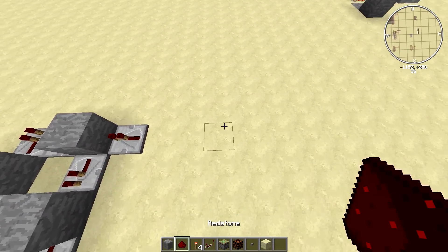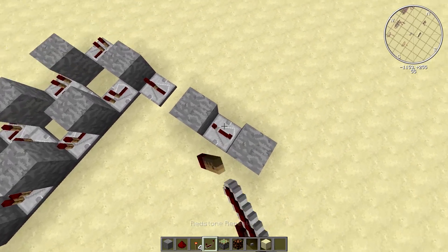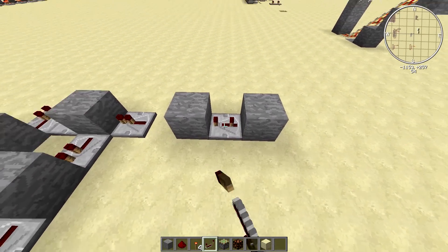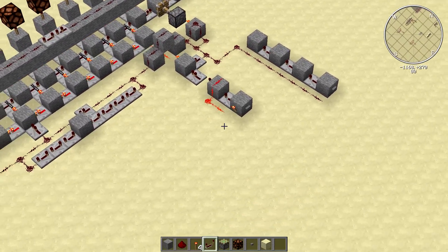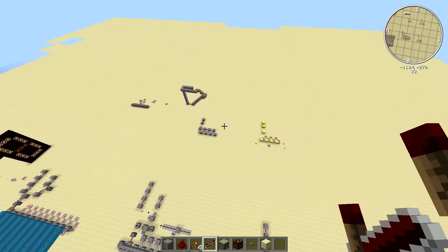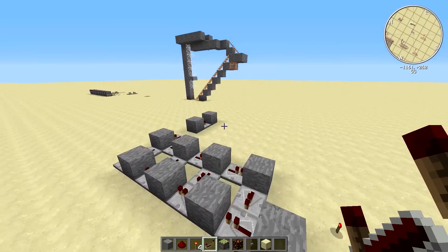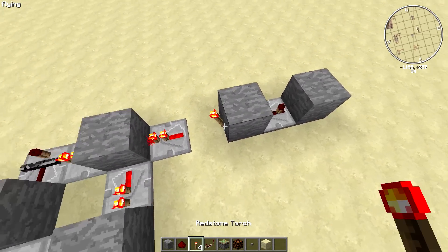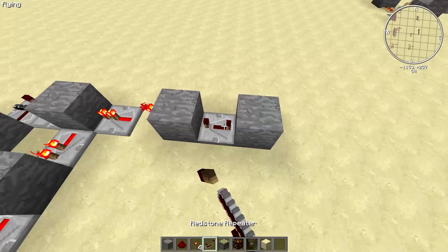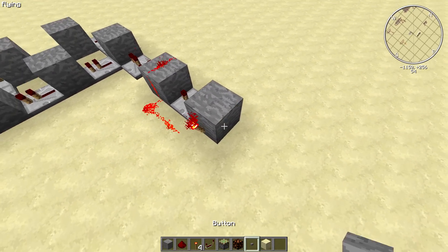And then a monostable circuit. Most people know how to build a monostable circuit. I'm not sure if it's three or four ticks. It's four. So four ticks — like this. And then this is a monostable circuit, like this.